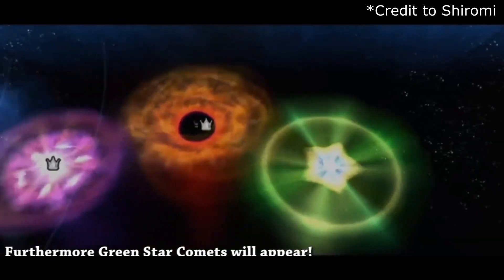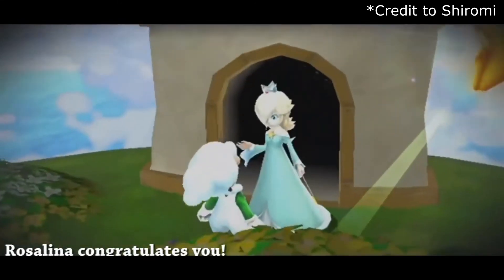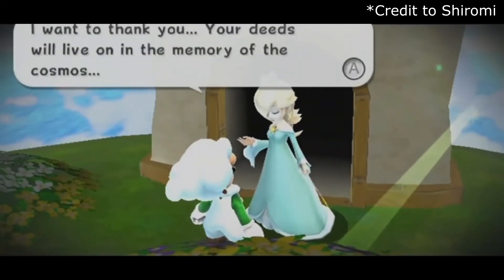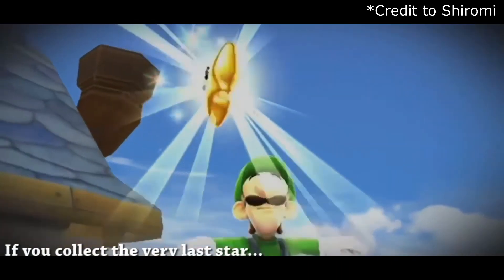The Green Comets will appear as new challenges. After completing all of them and the Grand Master Galaxy, you will again be rewarded with a letter and a postcard in the Wii message board.